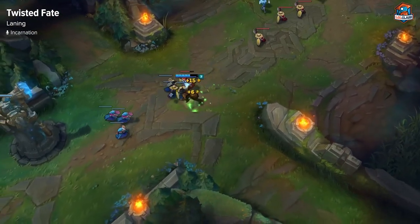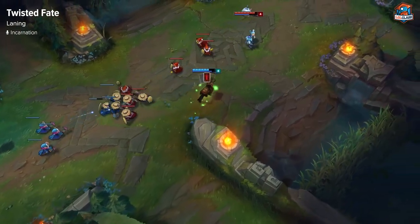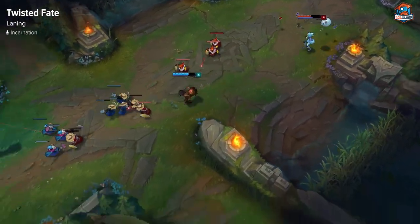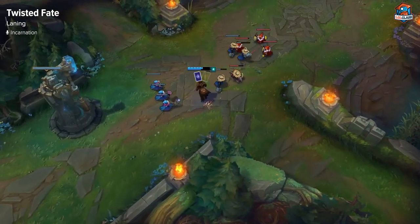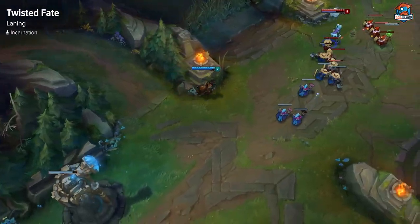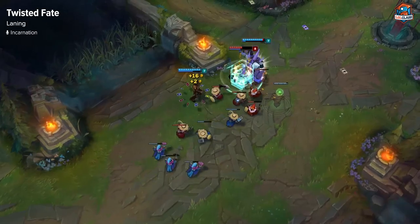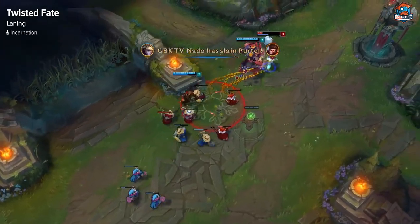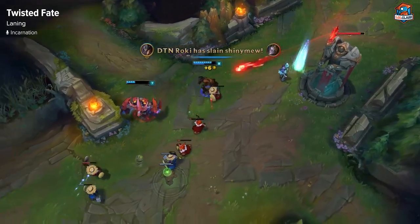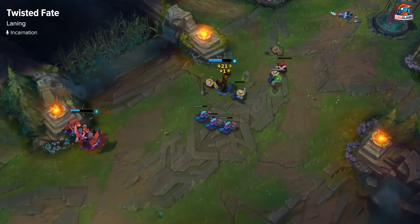He's not that weak in lane though — you can also harass with him. You just walk up, lock in your gold card, Q them, and then walk back as soon as possible. You cannot really do hard trades with him, so you just want to try to poke them with your WQ combo. It would also be best if you wait for your third E stack, so you have some sort of burst or bigger damage when you do the poke. Then just back off after that and repeat.